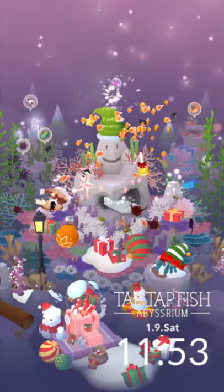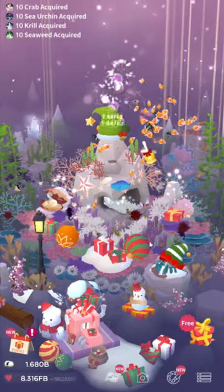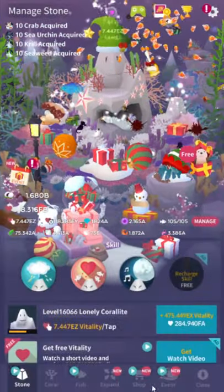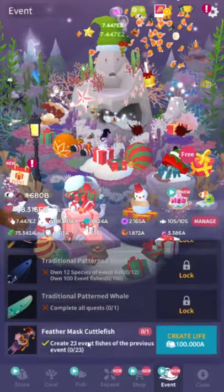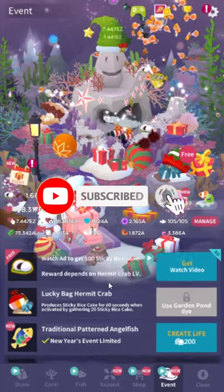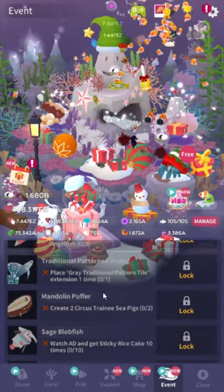There's a New Year's event in Abysstrium and people asked me for the guide. I'm honestly almost shocked people still ask me for guides because all of the events are the exact same. If you've played the prayer events in this game, it's going to be exactly the same. There's no hidden fish, which sucks. I miss hidden fish a lot.